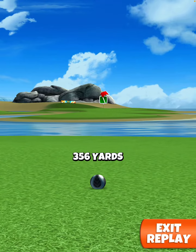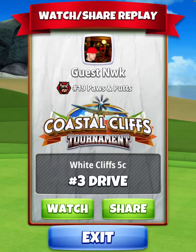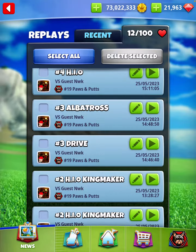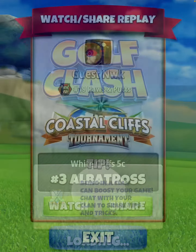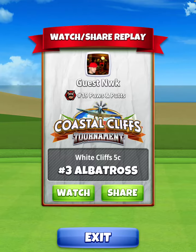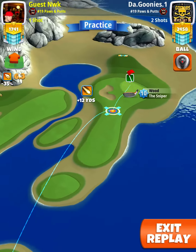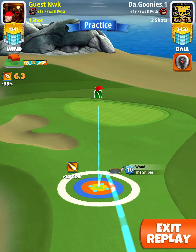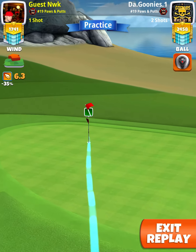4 yards, anywhere from .350 to .360. On the approach, you're going to be lining up the ball guide to the pin, and then make your adjustment. Line it to the pin, then make your adjustments at max distance.